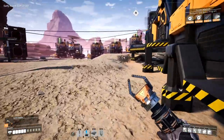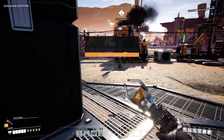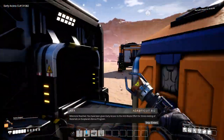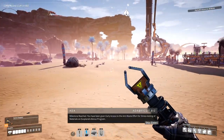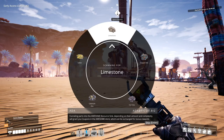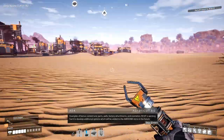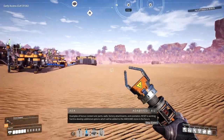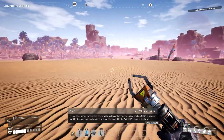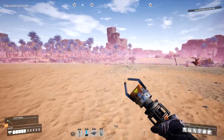Here we go. Milestone reached. You have been given early access to the anti-waste effort for stress testing of materials on exoplanets bonus program. Funneling parts into the awesome resource sink depending on their amount and complexity will grant you coupons in the awesome store, which can be exchanged for bonus rewards. So AWESOME is an acronym — like they actually made this an acronym. Holy shit.